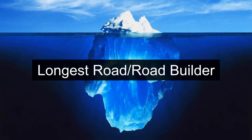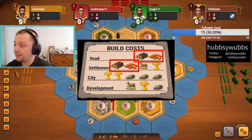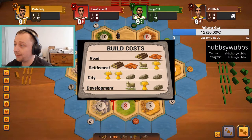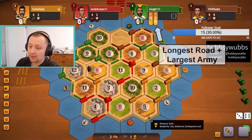Longest Road or Road Builder: this strategy entails placing initial settlements on primarily wood and brick hexes. The goal is to pump out roads and settlements early, take and hold longest road, and either build cities or buy the development cards required to reach 10 points. The Road Builder strategy tends to excel in the early game because it produces huge amounts of road and settlement resources. However, it tends to struggle in the late game because it does not produce enough wheat or ore to build cities consistently or fight for largest army. Strong players make up for this by using increased production from early expansions to port or trade for ore or wheat.